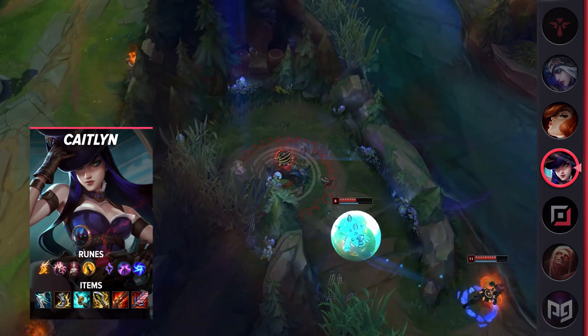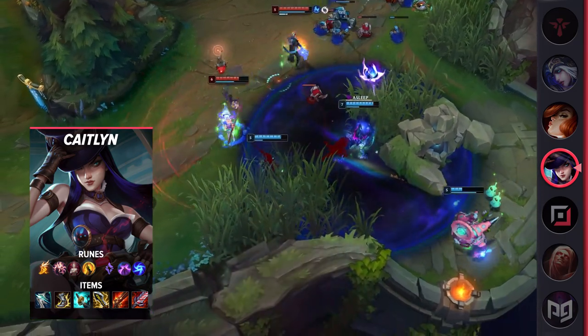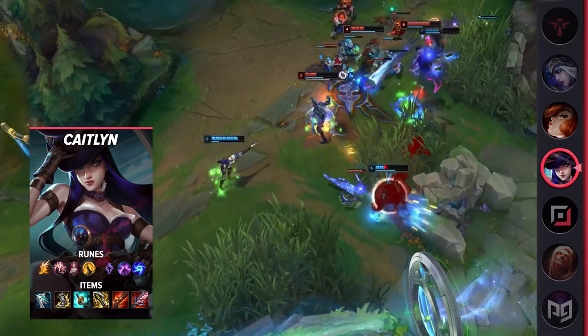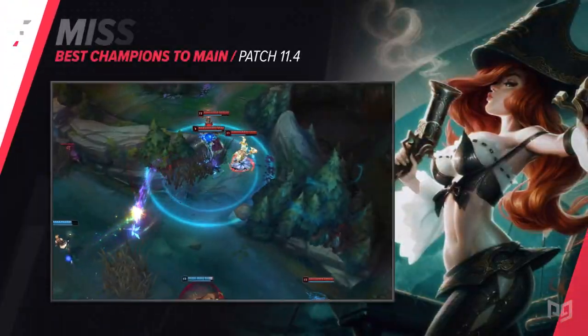When it comes time to teamfight, use your far range and traps to stay completely out of harm's way. While your E does give you some mobility, it's not as instant as other dashes or blinks, so you'll need to be more calculated with how you play things out. Try to place traps around corners in bushes, or use them to cut off entire pathways to keep yourself safe.